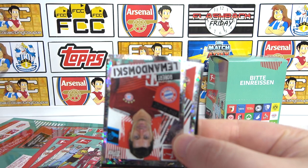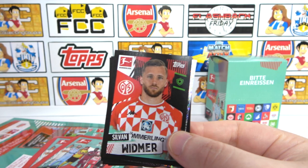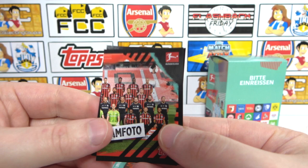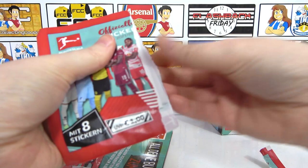Straight away we've got a kit - the Augsburg kit. Awesome stuff. Oh, that is awesome - Lewandowski star player is our first shiny. Look at that, that is awesome. Looks like you've got two shinies in there as well. Two shinies - that's awesome. So then we have a Widmer, a Cataback - it's kind of like graffiti style, super cool - a Lindstrom, Hubner, half of a team, and then a Kempf. First pack, already loving it. First pack, Lewandowski shiny - what a start.